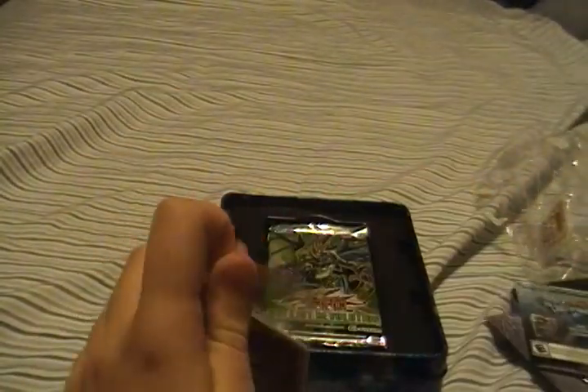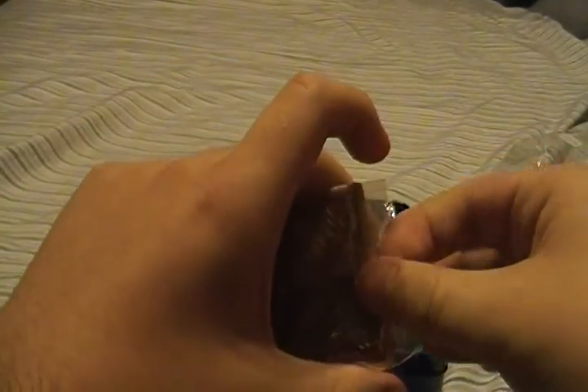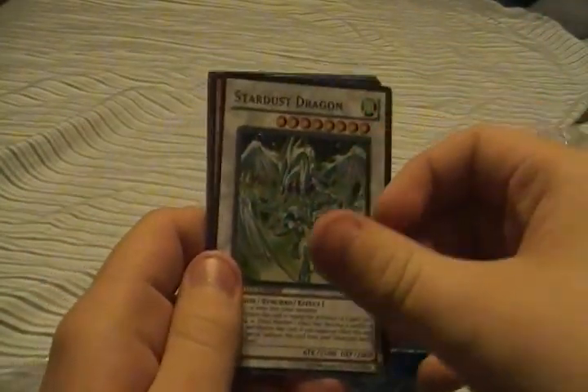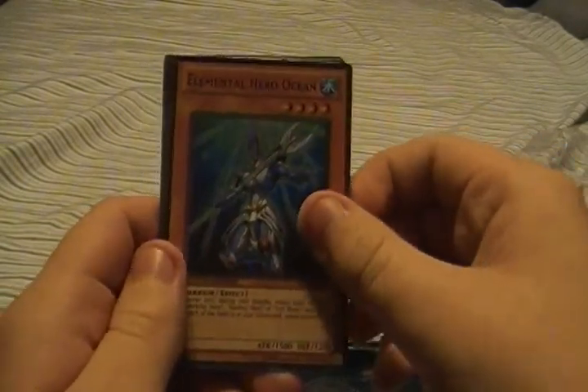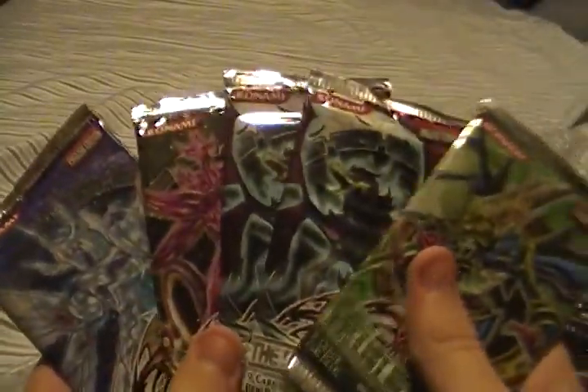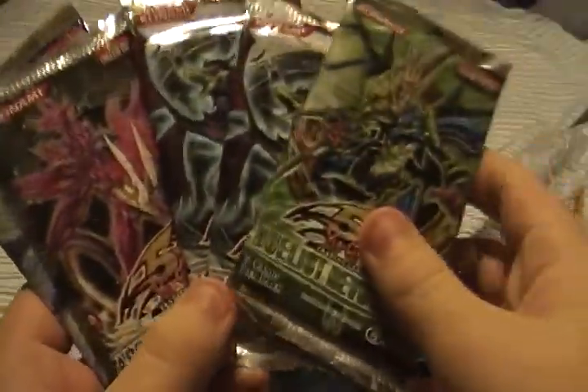Shooting Star Dragon. Scissors. Shooting Star, Stardust, Elemets of Hero Ocean, Dread Scythe Harvester, and Gandor. Packs: Stardust Overdrive, 1 Absolute Power Force, 2 Shining Darkness, and a Duelist Rev.